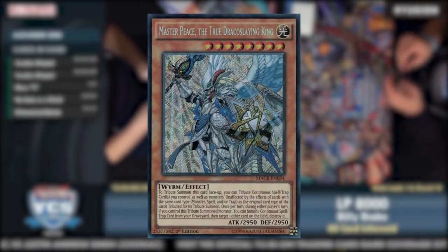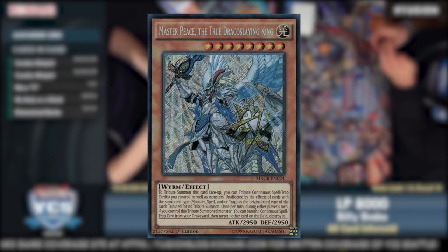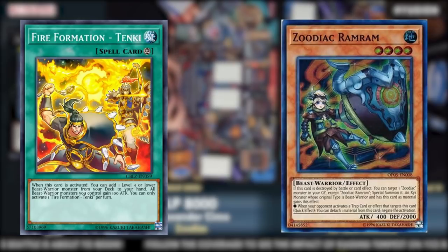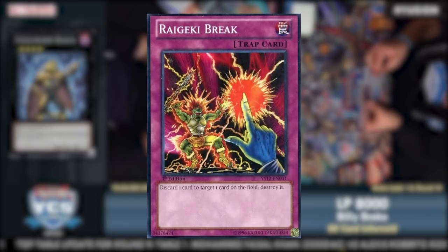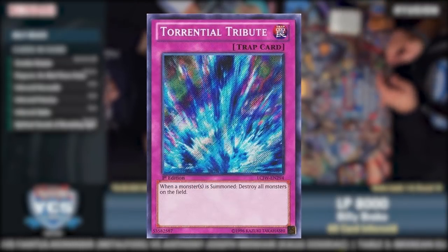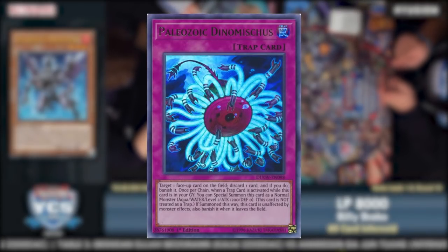The absolute king of the True Draco cards was Masterpiece, the True Draco Slaying King. This monster is the stuff of nightmares. You needed to tribute two cards, but it was unaffected by the effects of cards sharing the same card type as the originals tributed for its tribute summon — meaning if you tributed Fire Formation Tenki and Ram Ram, it would be unaffected by both spell and monster effects. As a quick effect, you could banish a continuous spell or trap from your graveyard to target and destroy any card on the field — even face-down. Most decks simply could not out this card, driving Paleo into essentially unplayable territory. Aaron Furman would win the event playing Draco Zoo.